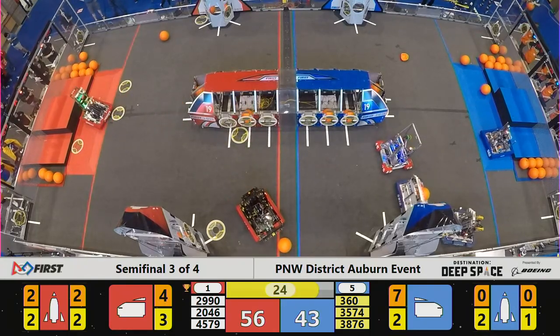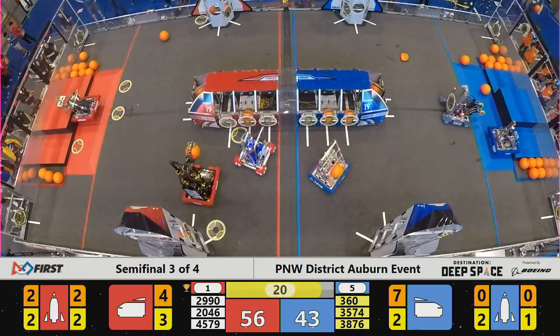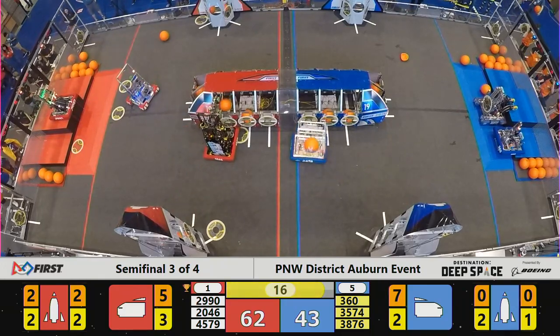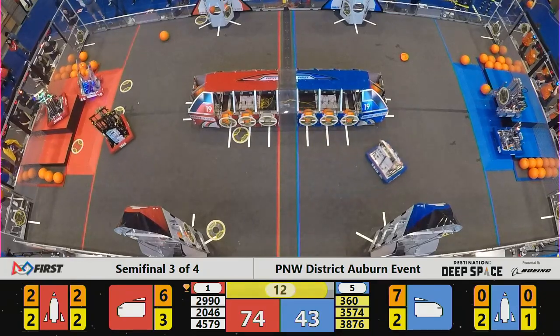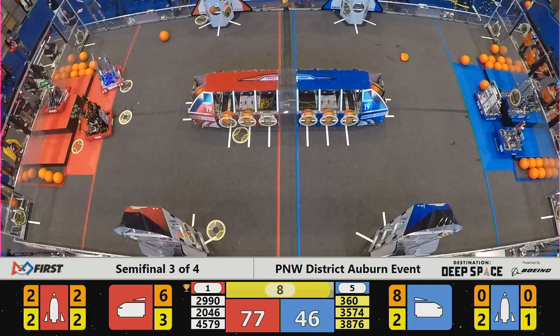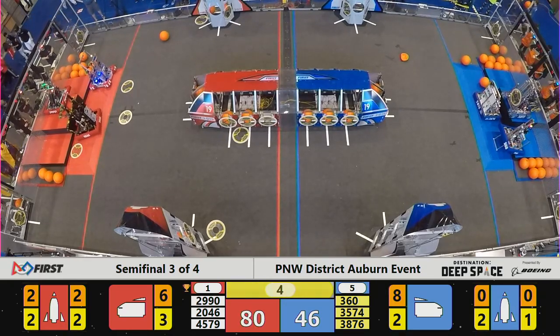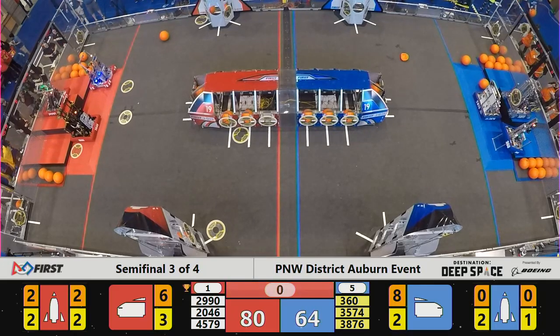30 seconds remaining on our match at that tone. 360 looking for a level 2 climb. 2990 Hotwire up to level 3 of the Hab with 17 seconds remaining. 45-79 for Red coming in. Here comes Bare Metal — 2046 for the Red Alliance. High Techers with a level 3 climb. 360 is still working to get to level 2. 3876 level 1. Bare Metal with 1 second remaining scores itself up on the platform — level 1 Hab.